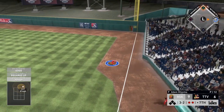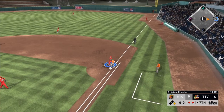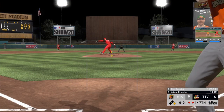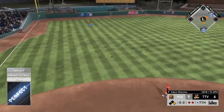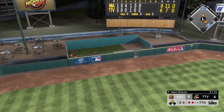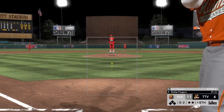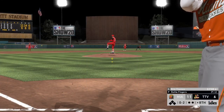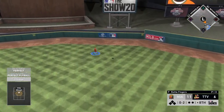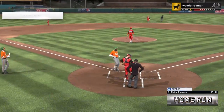Top of the seventh — at 3-2, the cutter up and in to Ramirez finds the grass for a base hit. Then Zobrist gets a two-seam fastball middle away and hits it for a perfect fly ball oppo. We're back up by five. Sixto's debut was over at that point — he gave up six runs in six innings. He didn't do the best, but he gave us a chance to win. My opponent doesn't score in the bottom of the seventh.